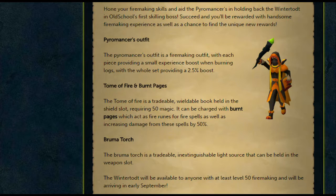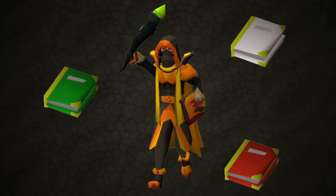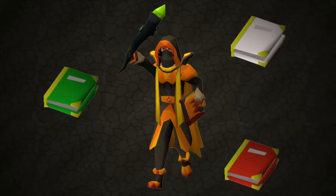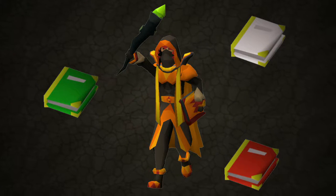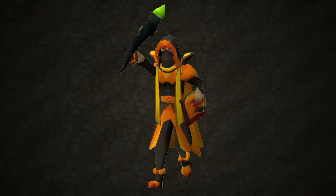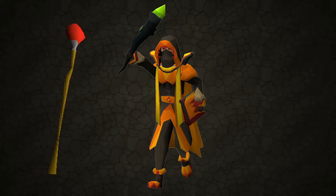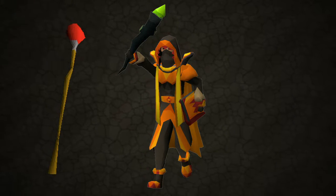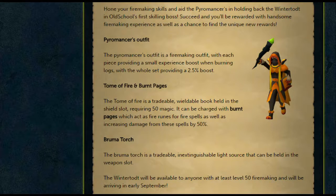Next, the Tome of Fire and the Burnt Pages. Similar to God books, the Tome of Fire is a wieldable book that goes into the shield slot — it requires level 50 magic to equip. This book needs to be charged to have its effects, which you can do by getting burnt pages from the Wintertodt. When you've got the book equipped, it will act as unlimited fire runes, similar to the way a fire staff would. As well as that, it increases the damage of all your fire spells by 50%. However, when you look at the standard spellbook, especially at higher levels, the combat spells aren't that useful — so hopefully this will help increase the use of the standard spellbook's combat spells.